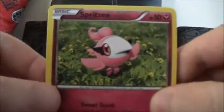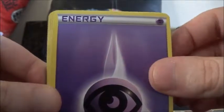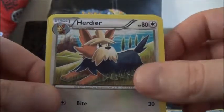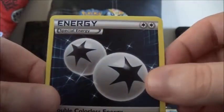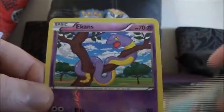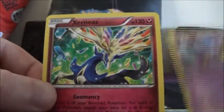Our next pack is starting off with a Spritzee — in fact I don't remember seeing many Spritzee through these packs — Psychic Energy, Starmie, Doduo, Pumpkaboo, Ferroseed, Double Colorless Energy, Roller Skates Trainer, Ekans Reverse, and a Xerneas Rare. It's not often that I've pulled two of those in one box.